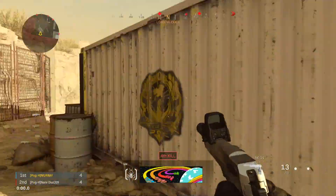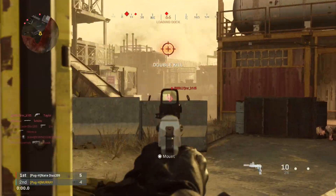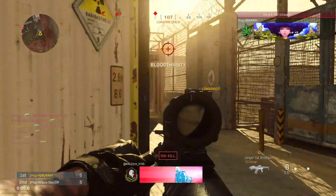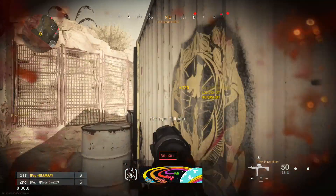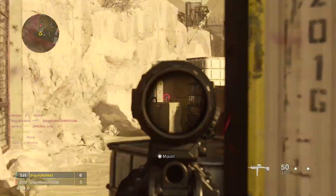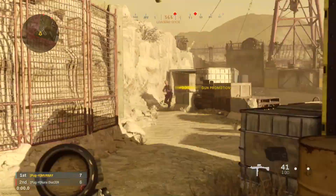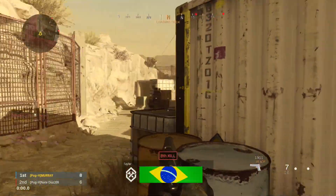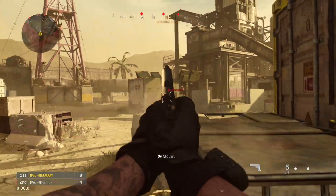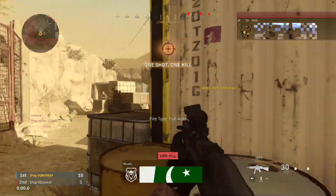For those of you who don't know, in Modern Warfare the camo system basically works as gold, platinum, Damascus. So let's say I got the MP7 gold, which is where you complete all the challenges for the MP7, and then I'll do that for all the other SMGs, meaning I'll receive platinum camo on all of them. If you do this with every single weapon in the game, you'll end up getting the Damascus camo. Now the new mastery camo works a bit differently — you don't need platinum or Damascus to unlock it, all you need is the gun gold.